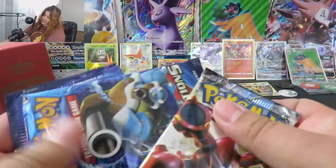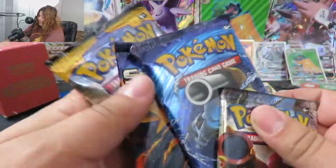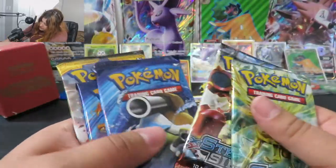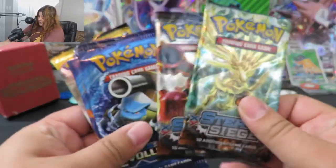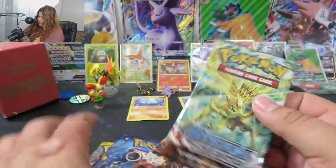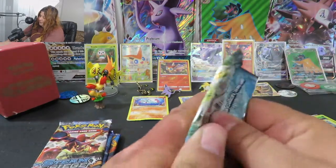We're going to open up these packs, and that's basically what we're here for. That's about right — five packs, which is worth the $15 in and of itself. We've got two Steam Siege, two Evolutions, and a Sun and Moon. So we're going to start off with Steam Siege, and we know we're looking for that Xerneas BREAK for my deck. Let's see if we can get that here.